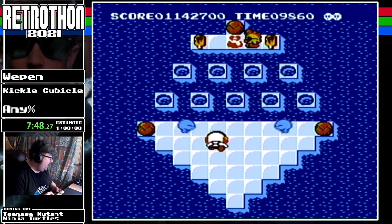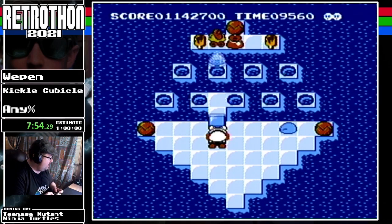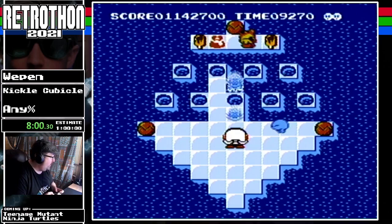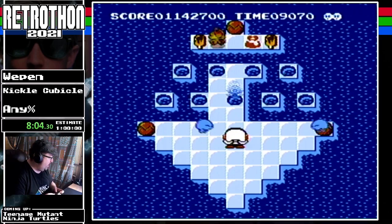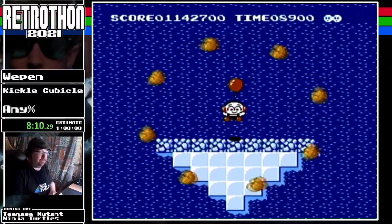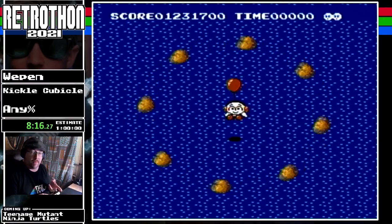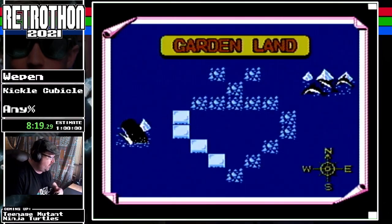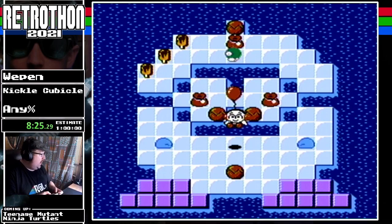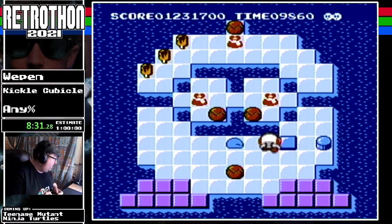We'll grab these while we're waiting. There are speed strats to make this go faster. My ice breath is not ice-breathing right now. You can also collect popsicles around the map for extra points. Power-ups include freezing enemies, putting up a blocker, popsicles for points, and P-bubbles which freeze everything on the map.